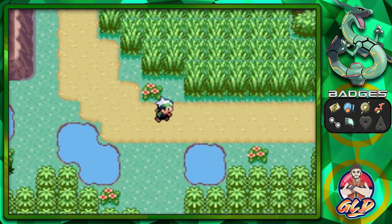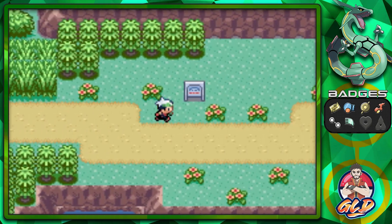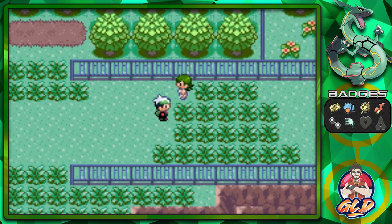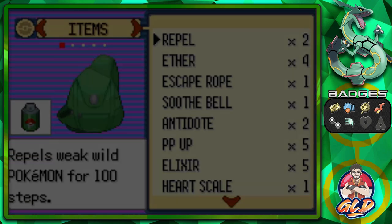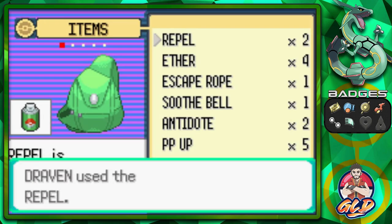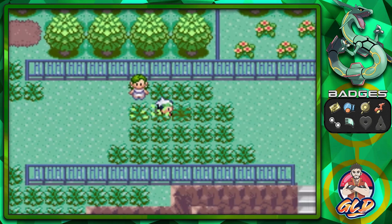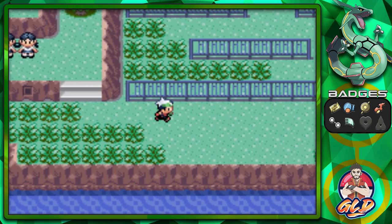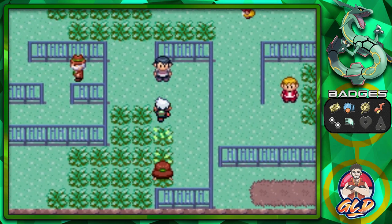I don't care about the wild Pokemon right now since I already caught some of these Pokemon. I cannot wait to go into the Safari Zone because in Pokemon Emerald you're going to be seeing some new things later on in this walkthrough. I really wish I could go into the Safari Zone right now, but not right now.